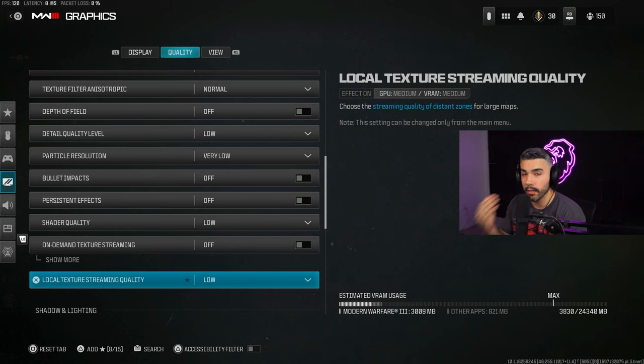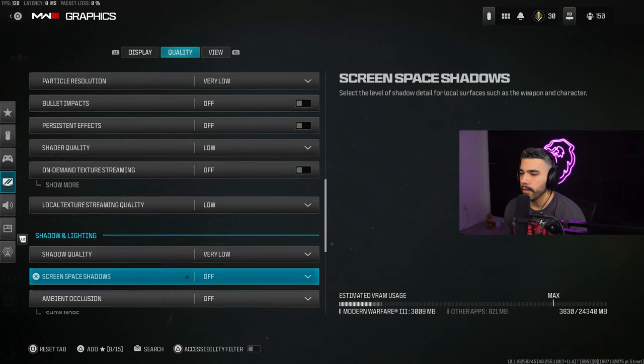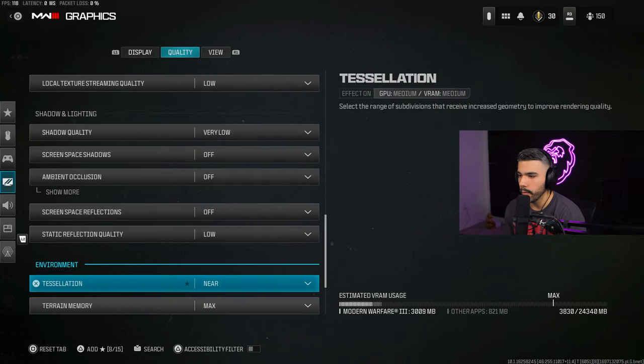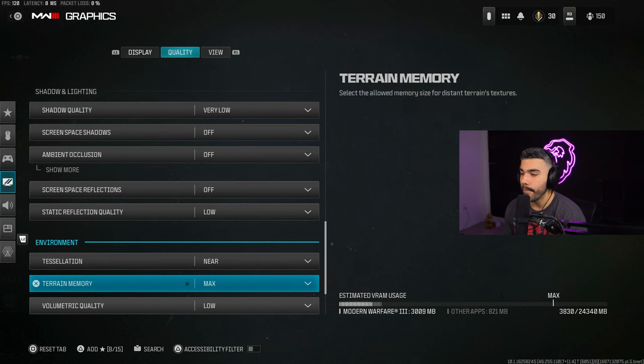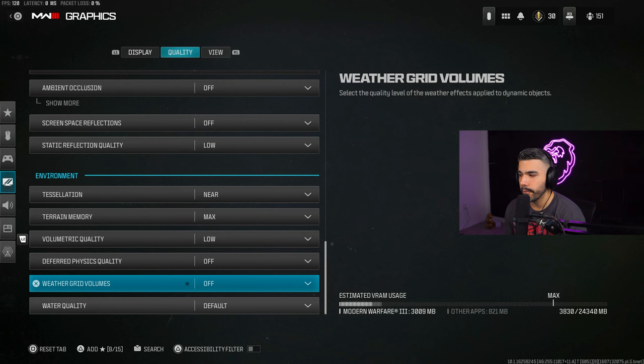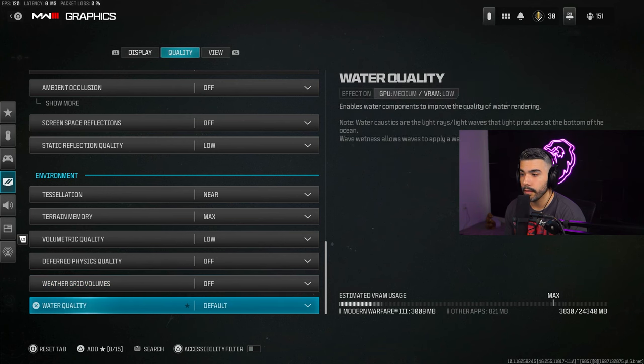A lot of these quality settings are on the lower side because we're aiming for performance — we want the game to look pretty good but you have to find that balance between visuals and FPS. Most detail settings should be on Very Low, Low, or Off.